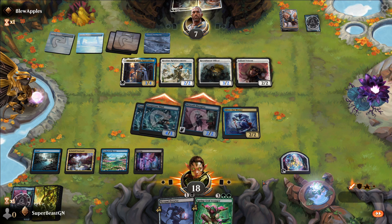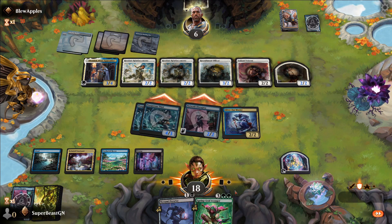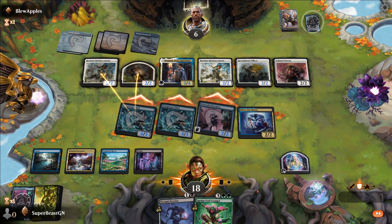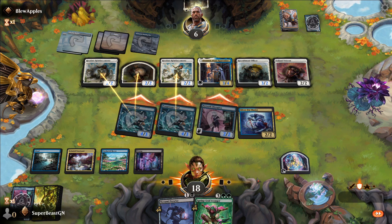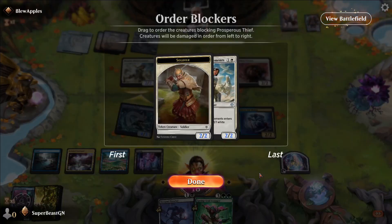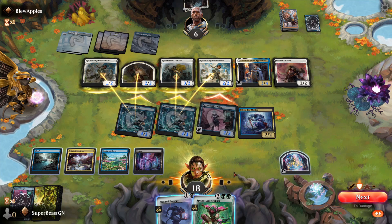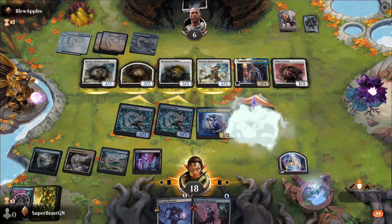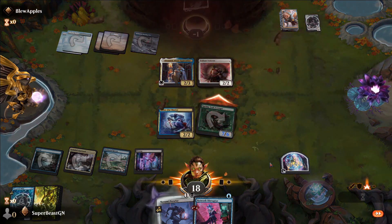Now let's see who he blocks. He's going to double block, I think — yeah, okay, that's fine. I get rid of two things, I'm okay with that. There's no reason to... okay, so you're going to lose two things there. I think I want this one dead first, it's the stronger one. It really doesn't matter what I do here — is he not blocking with the lifelink? I won! Because this is going to be a seven when it comes out, and that's a good game.